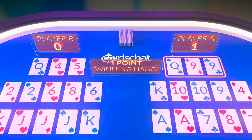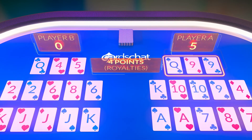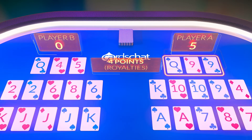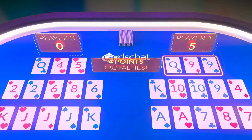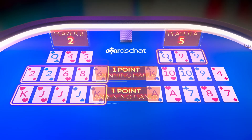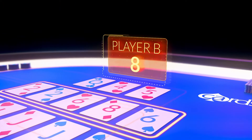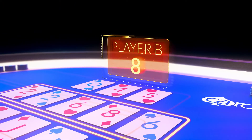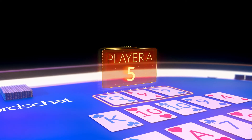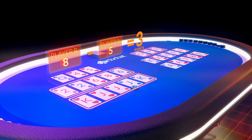In our example, Player A collects one point for winning the front hand, plus four points in royalties for making a pair of nines at the front, for a total of five points. Player B takes two points for winning the middle and the back hands, plus a further six points in royalties for making a full house. Player B has a total of eight points for the hand, compared with Player A's five. So Player B wins three points — the difference between their scores.